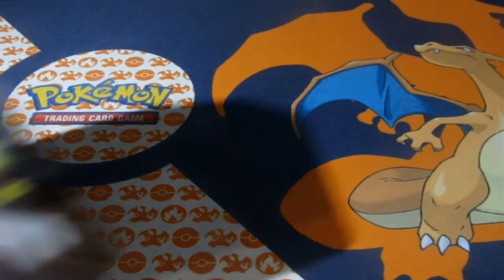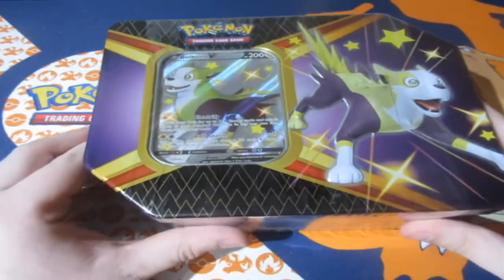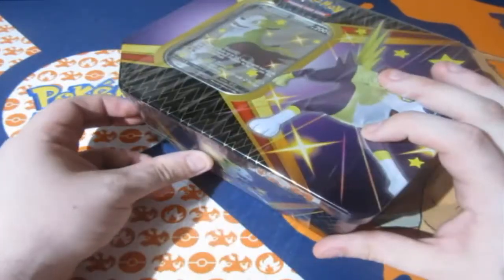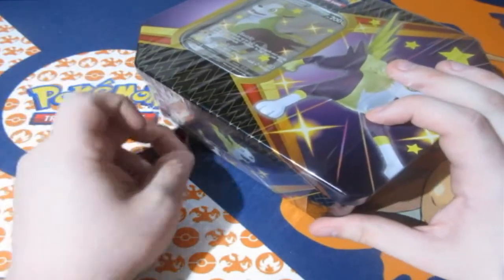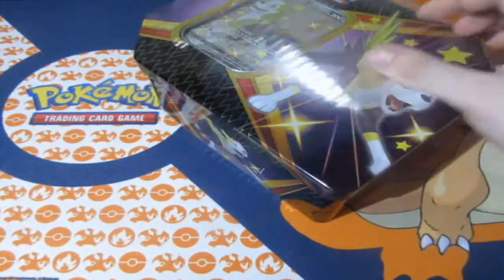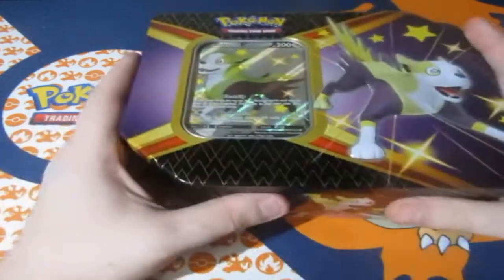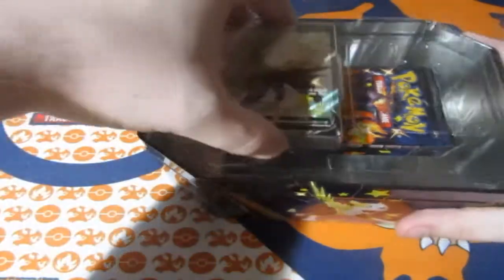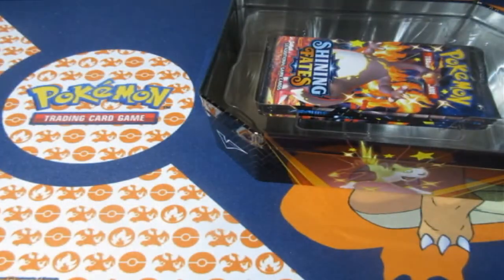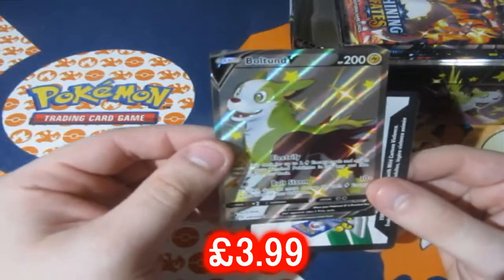We're still on the hunt for that Charizard and we're on the second tin of Shining Fates. We have ourselves the Bolton V-Box and our luck has been awesome so far — we have not had one bad tin or box at this moment in time. Looks can change, but I do not mind if this is a bad luck tin, because a lot of people have said on the internet that the Bolton tin doesn't have the most amazing pull rate — a lot of people said this is the worst tin to get.